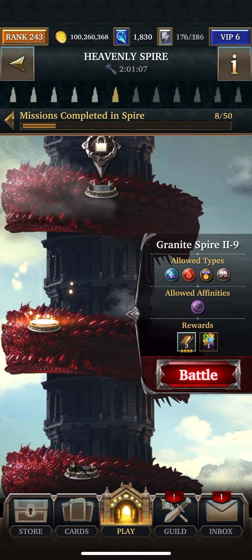Hey guys, it's Ninja Nannas on Granite Spire 2, Floor 9, 6th Tower.